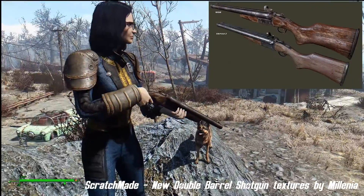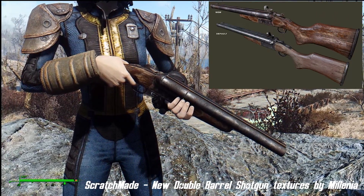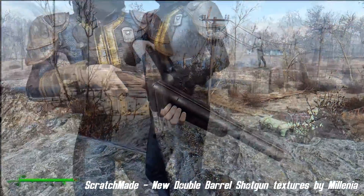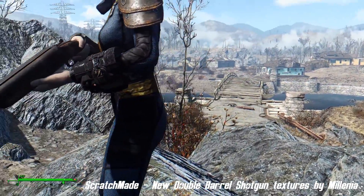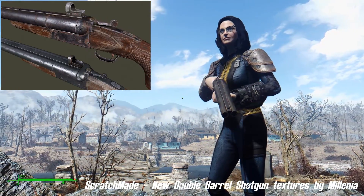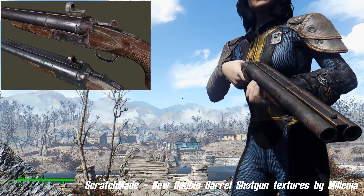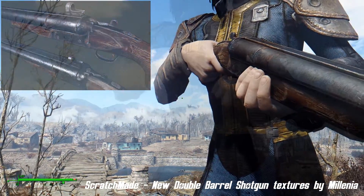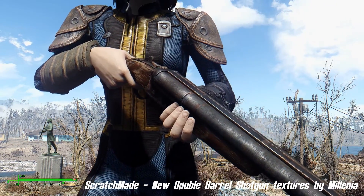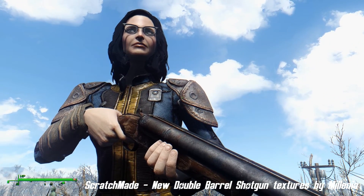Our next mod is Scratch Built New Double Barrel Shotgun Textures by Molina, and frankly they are a godsend. Just beautiful — just fantastic. It's that right level of weathered where you think these guns had been through all sorts of hell versus the original textures. These will have to do till the mod tools come out and Molina can provide us with something better and add new weapons, which I'm sure she will, and they will be nothing short of fantastic just by looking at what she's done so far.